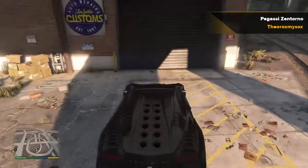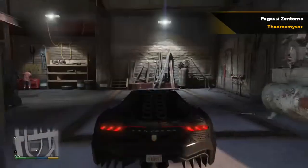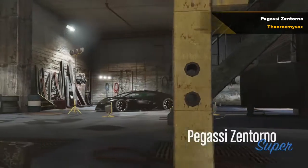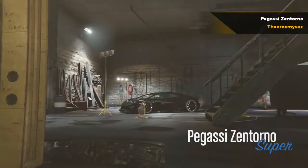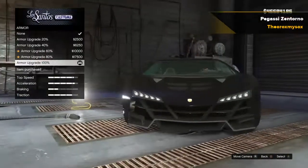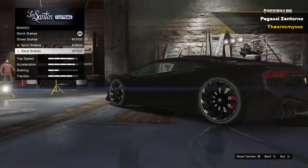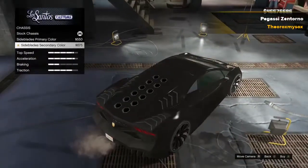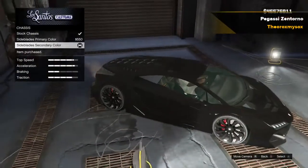What's up everybody, it's therox my saxtor and I'm back with another Grand Theft Auto 5 video. In today's video I'll be doing a customization on the Pegasi Zentorno supercar. It's a very cool car — I believe it's the fastest car in the game — and it has a lot of customizations. It is very expensive in online, so let's just get right into this.